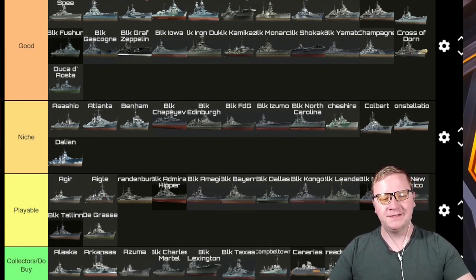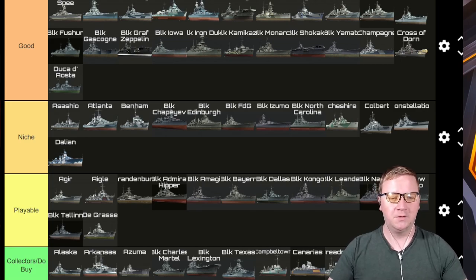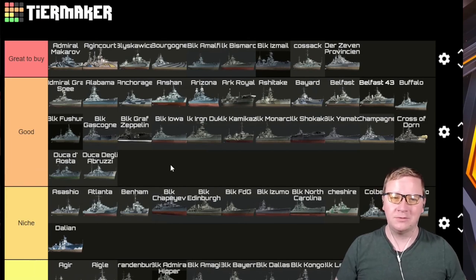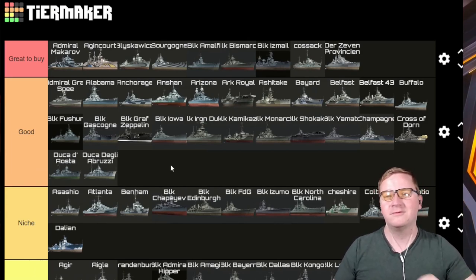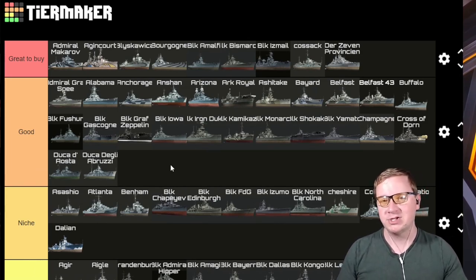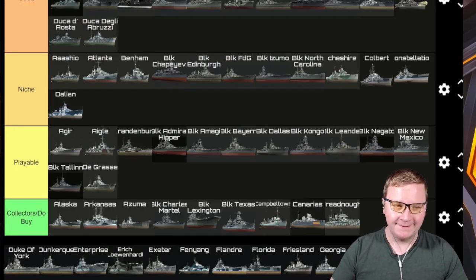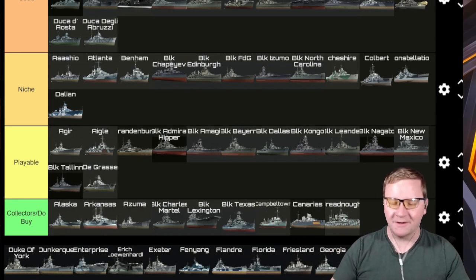Duca degli Abruzzi — it goes right into Good. It's an incredibly forgiving Italian cruiser because it has HE instead of SAP. Yeah, you lose out on that SAP power, but now you can fire-start with incredible range. It's a great Italian cruiser if you want one, and it also has a consumable benefit.